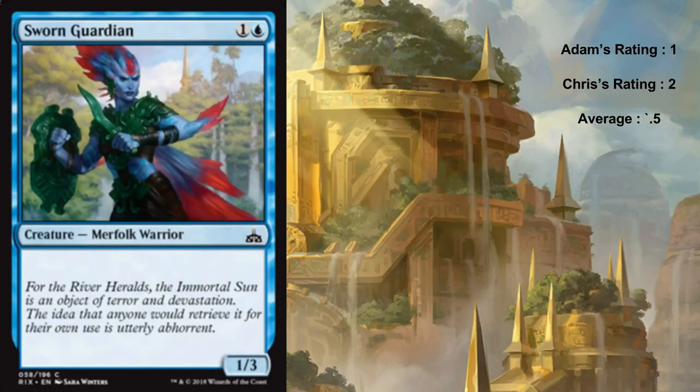Swift Guardian is one and a blue for a merfolk one three vanilla. I don't like this card. It's the definition of a two out of five - in theory a 1.5. In a merfolk deck it's fine as a two drop you can pump with other things. It's just a curve filler. It's two mana for a vanilla creature that only has one power - not a card I'm particularly excited about. Boring is a good word.